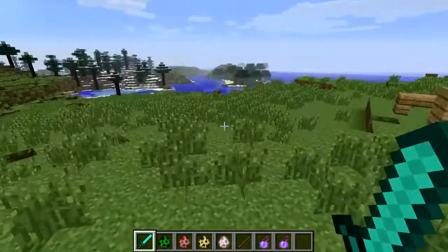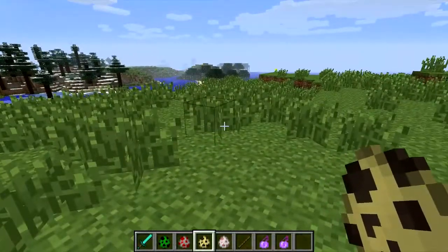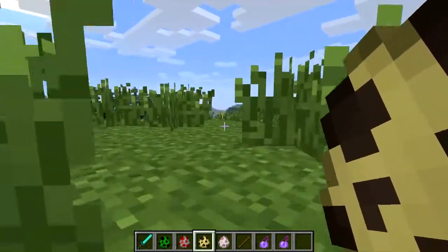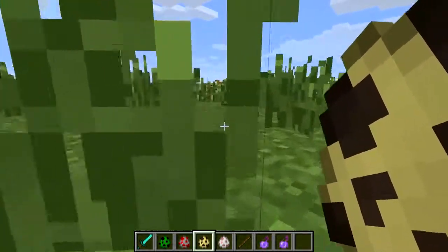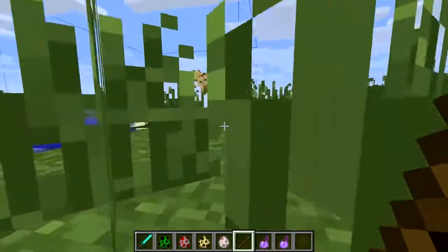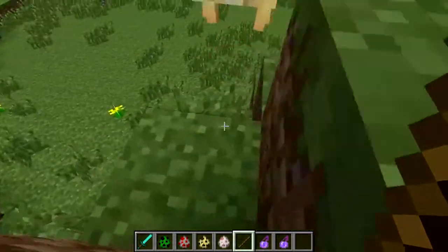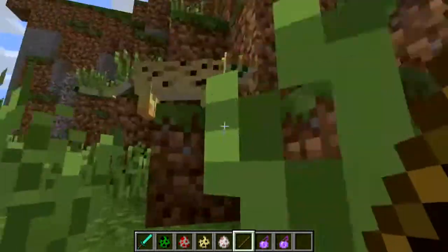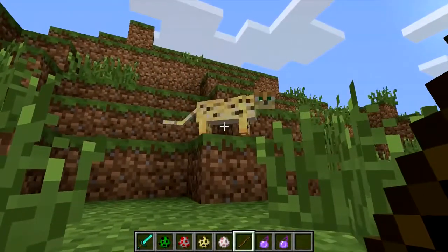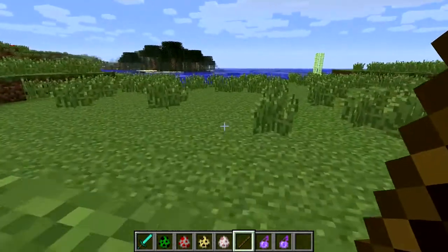Another thing about being small: ocelots will chase you. So let's see if we can get this to work — we'll put an ocelot down and shrink myself. Let's see if the ocelot will — where's he gone? Come here! He seems a little bit interested in me, but he's not chasing me. Well, that's a bit of a letdown, sorry about that guys — he's supposed to chase you.